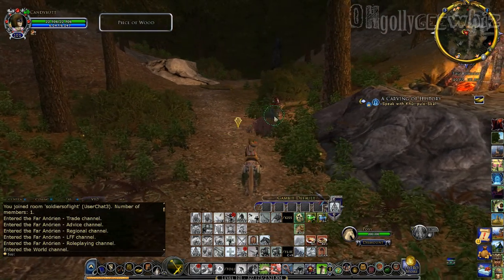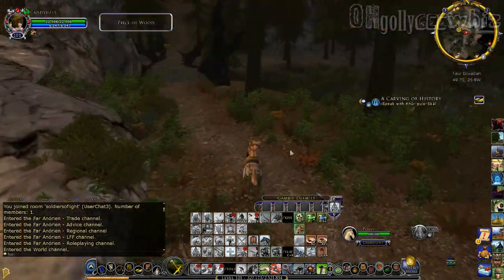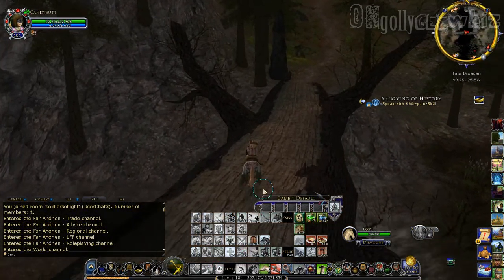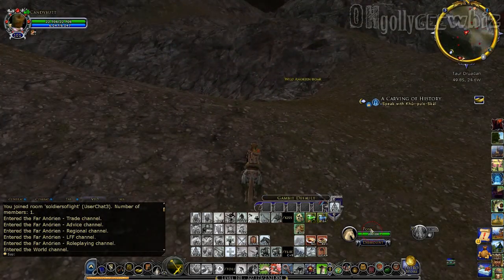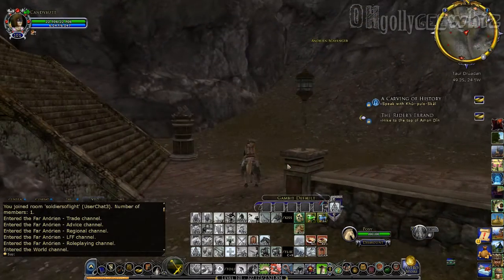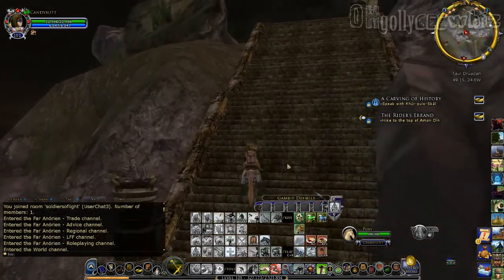So if you're rich, you can obviously use Mithril Coin and you'll get there quickly. So anyways, editing time. So by the time you see next time, I'm gonna be all the way over there. Actually, I just remembered that one of my quests was actually around here. So going up here — hike atop Amon Dinn.